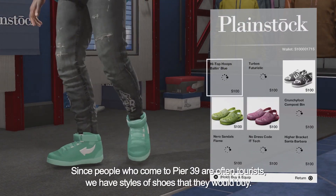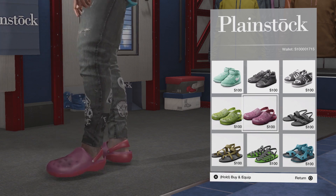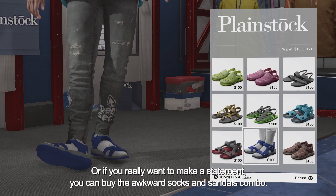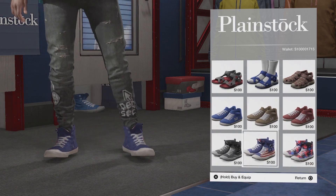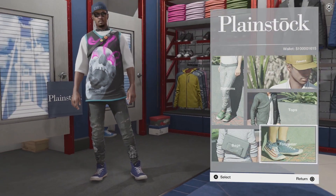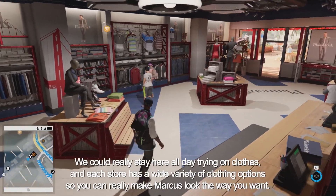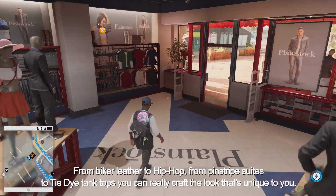Let's take a look at what we've got for shoes. Since people who come to Pier 39 are often tourists, we have styles of shoes that they would buy. We can go with these comfortable gator shoes, or maybe some open toe sandals, or if you really want to make a statement, you can buy the awkward socks and sandals combo. In the end though, I think we should go with Stars and Stripes Chucks. We could really stay here all day trying on clothes. Each store has a wide variety of clothing options — from biker leather to hip hop, from pinstripe suits to tie-dye tank tops — you can really craft a look that's unique to you.